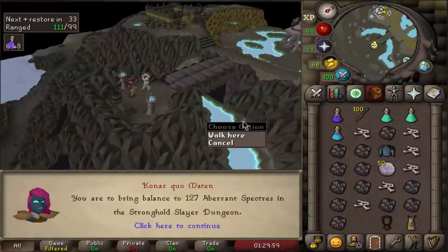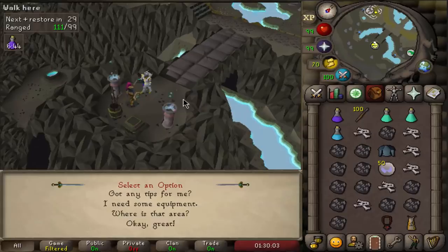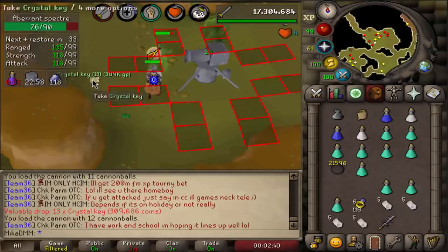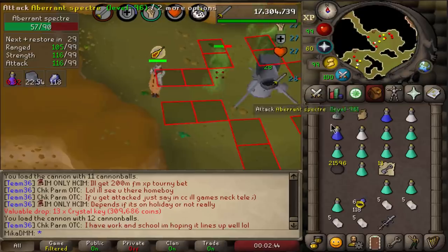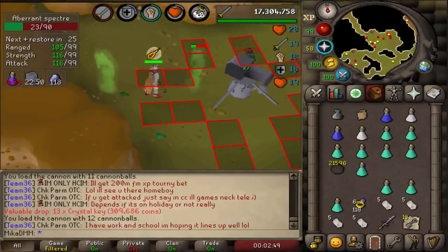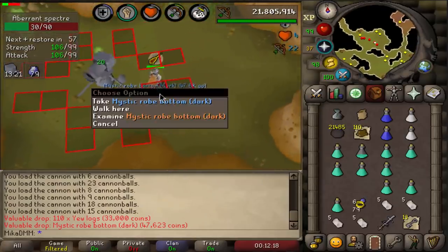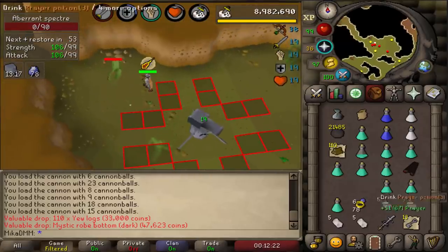Let's see what's new. We have some Abyssal Packs in the Stronghold Slayer Dungeon — basically perfectly fine, let's do it. I just got 13 crystal keys — what is this game, holy fuck! 13 crystal keys. New rare drop — this time Logs, 110 of them. And at the same time, a Mystic Robe Bottom. Not bad.